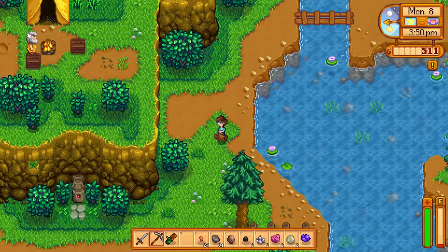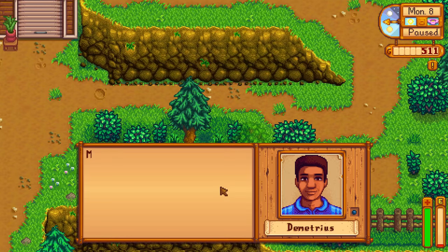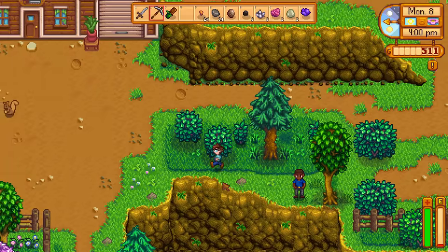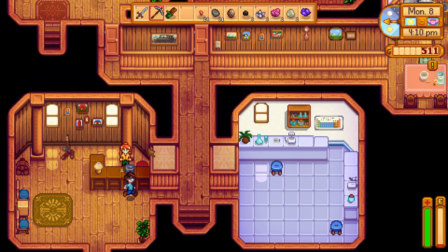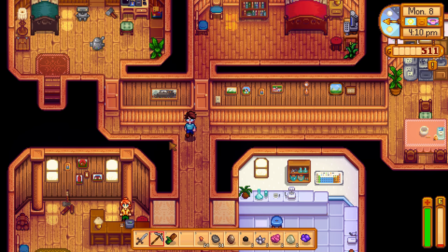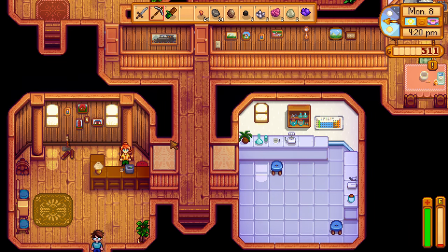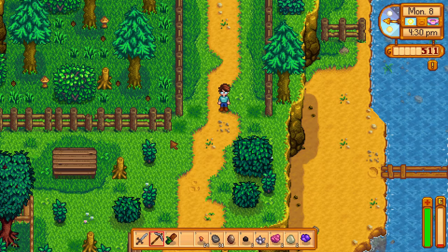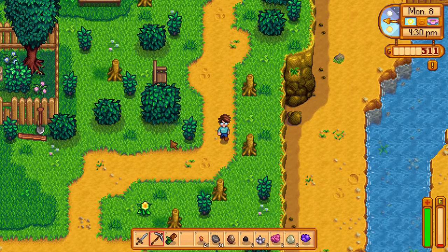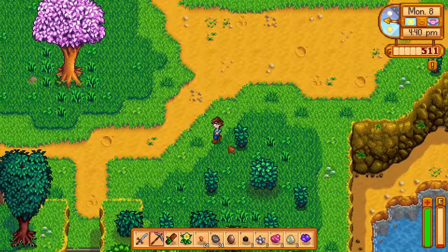We've got enough time to maybe do a little socialization. Still need to regrow those parsnips before I start re-gifting to Maru, but I might as well try and talk to her. Hello, Maru's mom. I also want to go grab my hoe and check for earthworms, because we need that clay. How's it going, Sebastian? Getting access to him — if you're trying to date him, he's a little bit trickier because he's such a shut-in. I'm not going to give that to her because I don't know if she likes that, but good to note where it is. It's Monday.